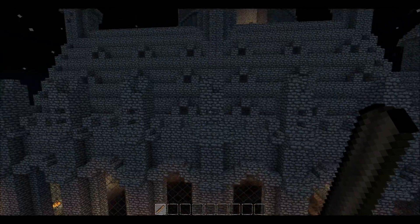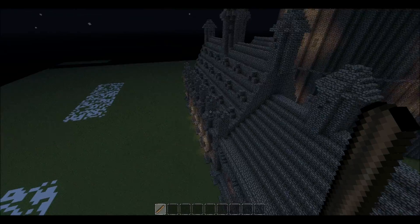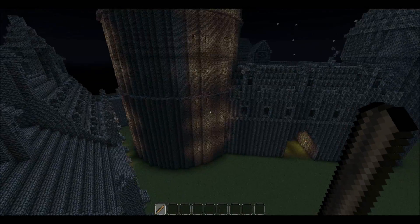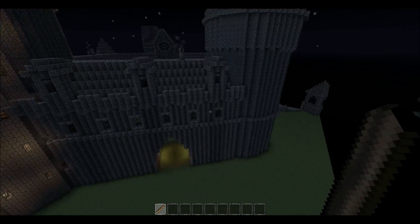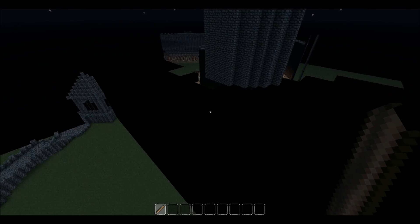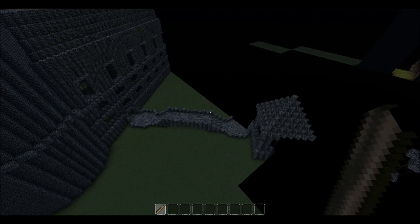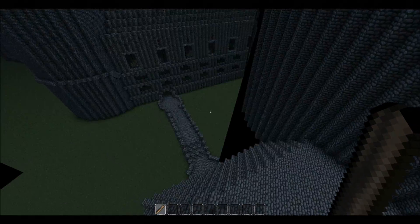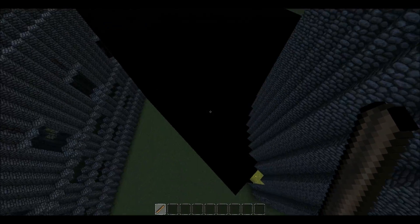One of us is flying around outside. Look at that — random snow! As you can see, there are a couple of world holes. It's so big my computer can't handle it. I mean, my computer is quite fast, but this is just too big.